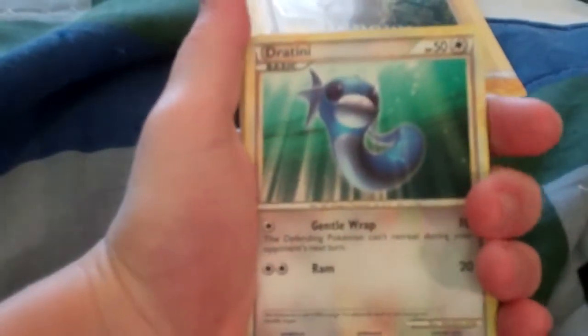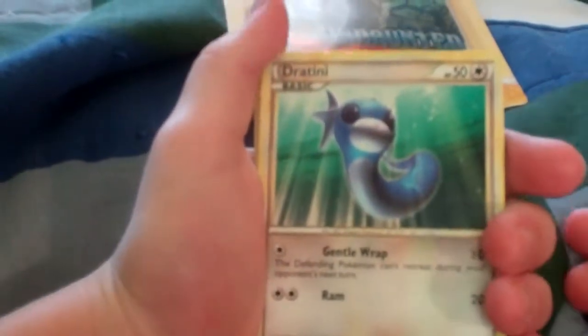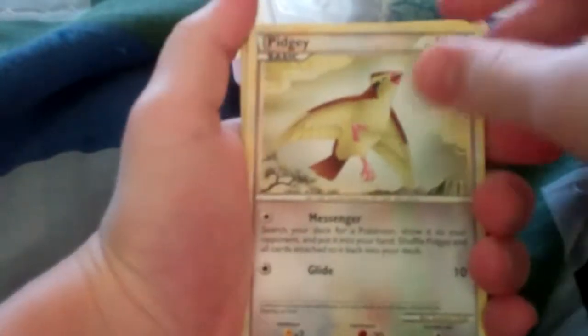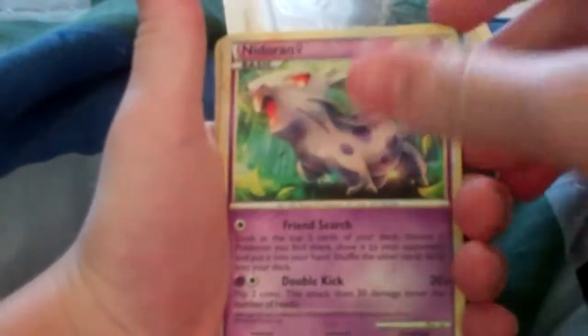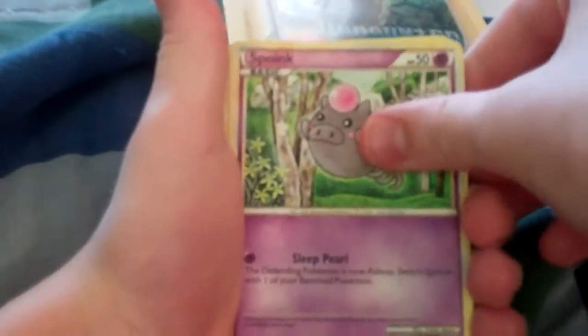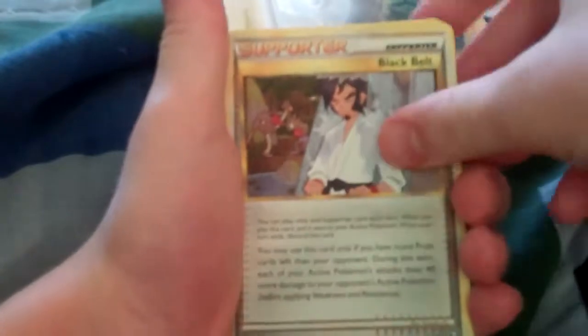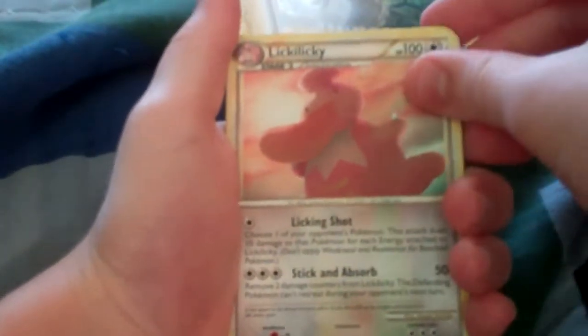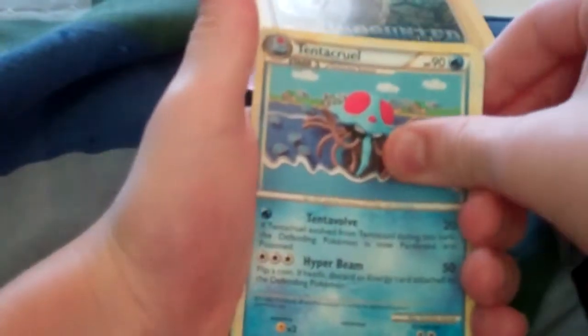Let's start off the pack. Drachini, Voltorb, Pidgey, Nidoran Male, Spoink, Supporter Black Belt, Licky Licky, Tentacool.